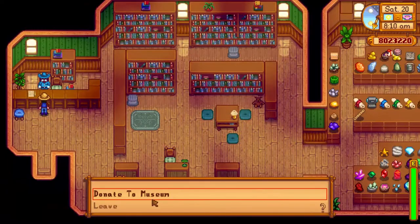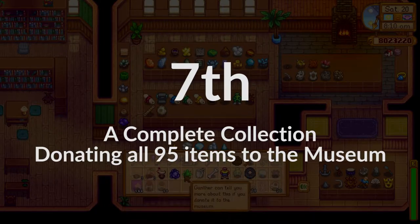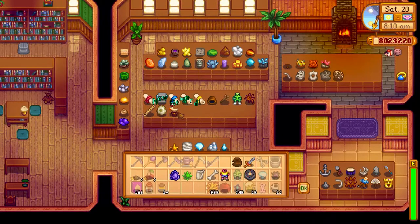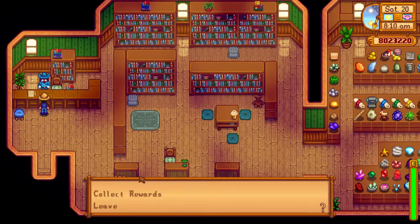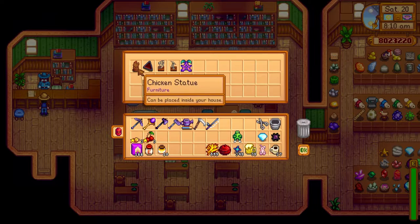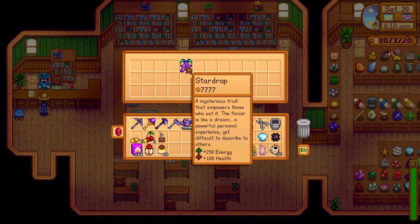The last way to get a star drop is by obtaining the Complete Collection achievement, which means donating all 95 items to the museum for Gunther. That will reward you with the achievement and also with a star drop.